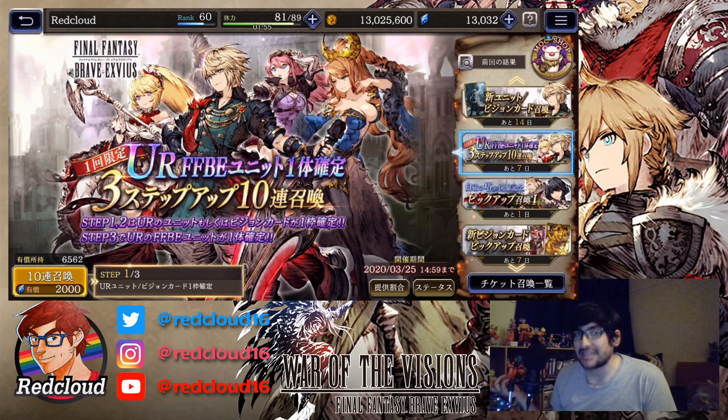We're going to go in on the Premium Step-Up banner. I'm pretty sure it guarantees a UR, an FFBE UR. So let's see if we can get our husband Rain on this banner.